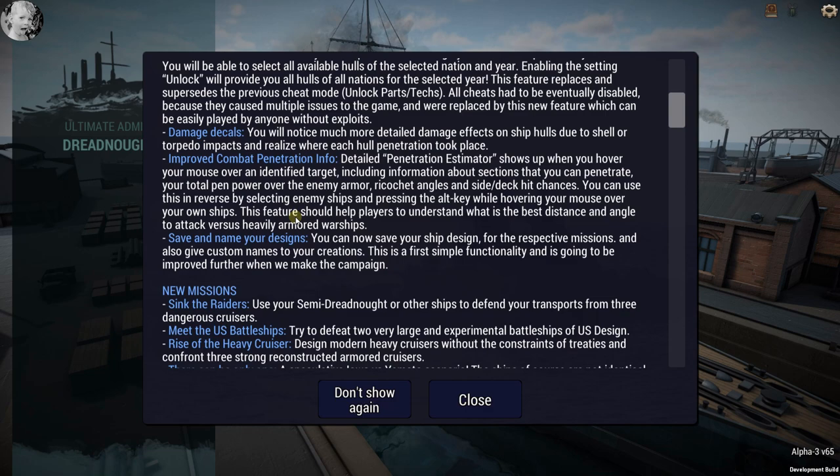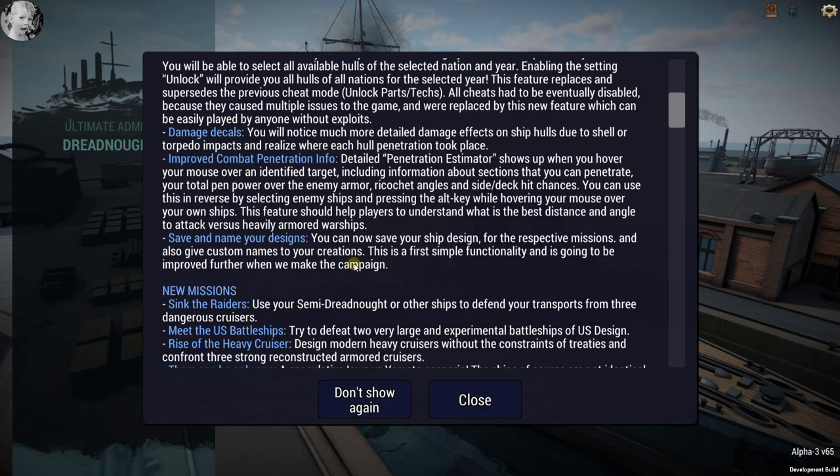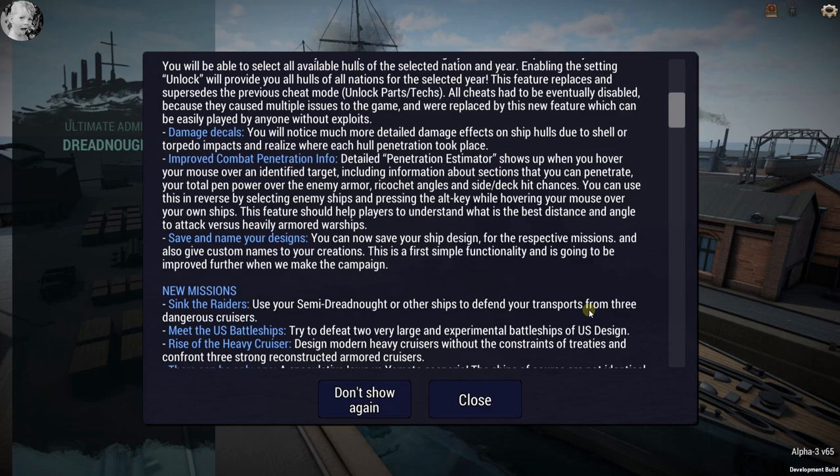Damage decals — you will notice much more detailed damage effects on ship hulls due to shell or torpedo impacts, and you can see where each shell penetration took place. That's one thing I said right from the start — the damaged textures were just kind of 'eh' — and they're working on it. I love it.